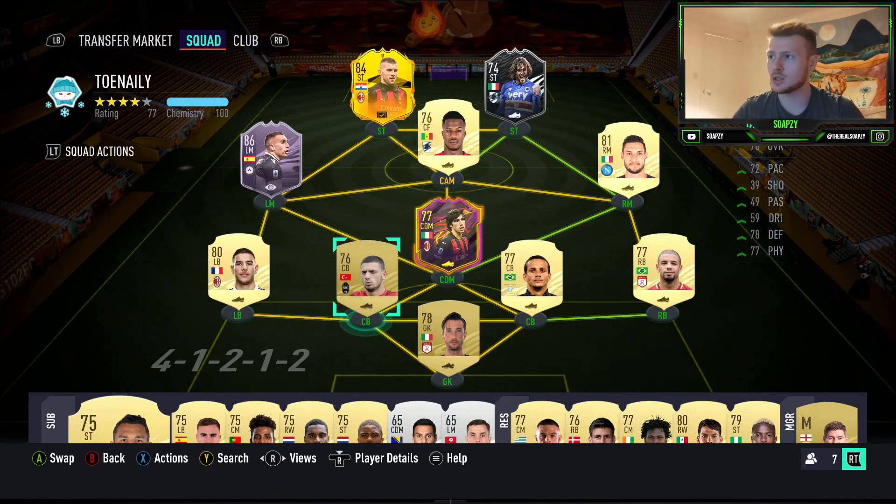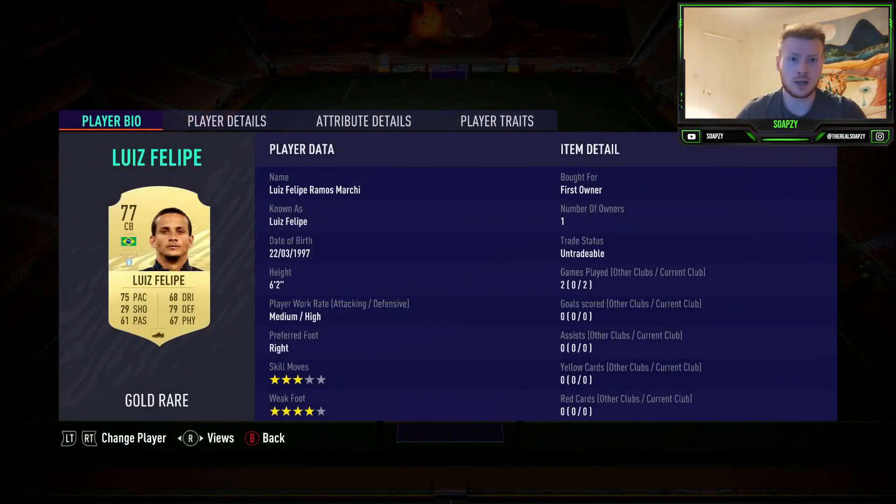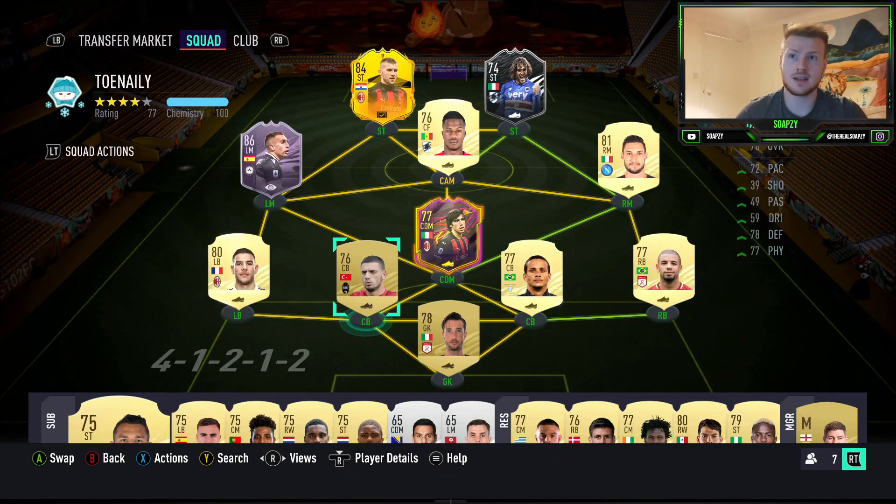At centre back, I've got Luis Felipe — 75 pace, 79 defending, 6'2", medium-high work rates, great on a centre back. The other centre back is Demarelle — 72 pace, 78 defending, 77 physical, 6'4", medium-high as well. I think theme-wise we should use the Tonali One to Watch because where else are you going to use it. He'll be useless unless he gets an in-form, and then it won't be as good as the Moments one. You could put him in an SBC for fodder, wait for an upgrade to maybe 84, or use him in a guaranteed Ones to Watch SBC. But even the regular Tonali is a good one to run here as he's got 80 pace and really solid stats.